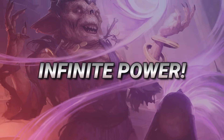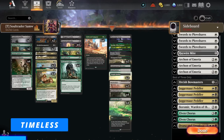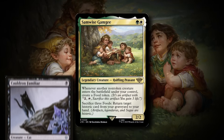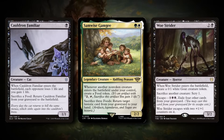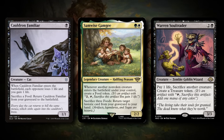Hello everyone and welcome to another Timeless video. Today we're taking a look at the Soul Trader Samwise Gamgee combo deck in Timeless format. If you're familiar with the Samwise Gamgee combo, we used to infinite combo using Cauldron Familiar, Samwise Gamgee, and Wolf Strider. But with Modern Horizon 3, we have Warren Soul Trader, which replaces the Wolf Strider.